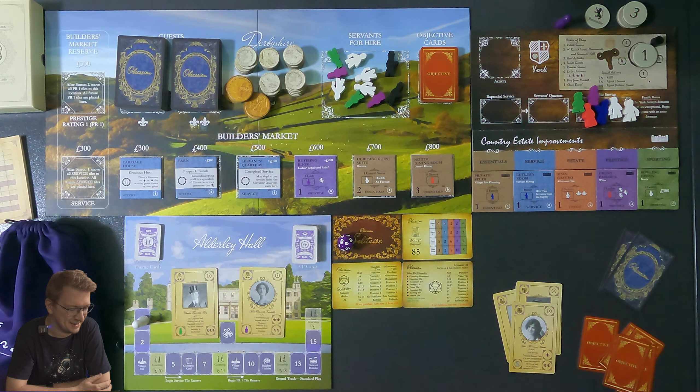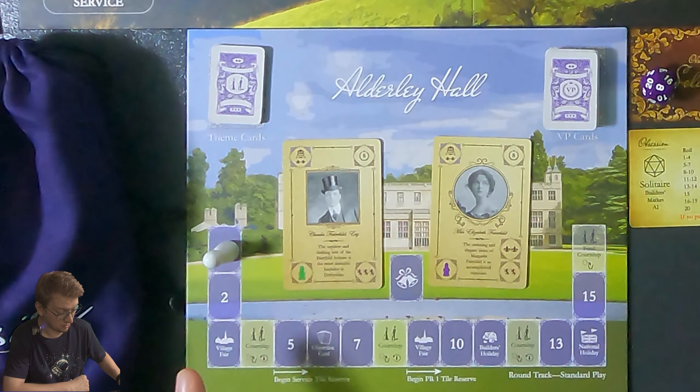In Obsession, you're a family in England trying to raise your stature and become more respected. One way to do that is through courtship. We're very interested in Charles Fairchild Esquire or Miss Elizabeth Fairchild — we want to impress them. On the round board we have four courtships to convince them to join our house. They give eight points and are quite powerful.